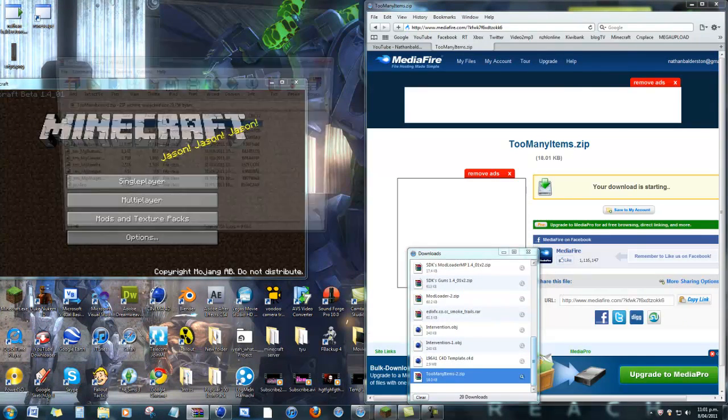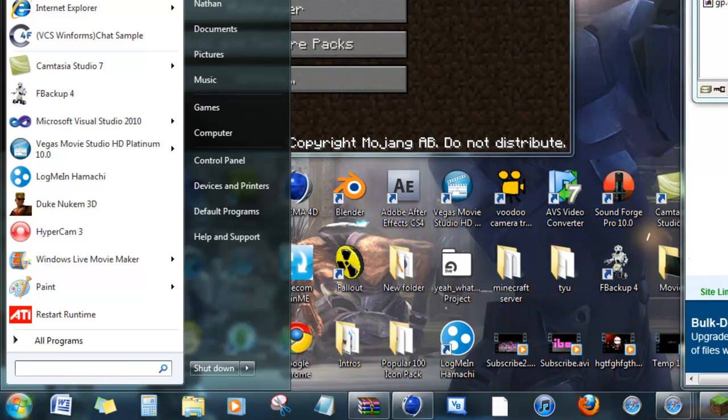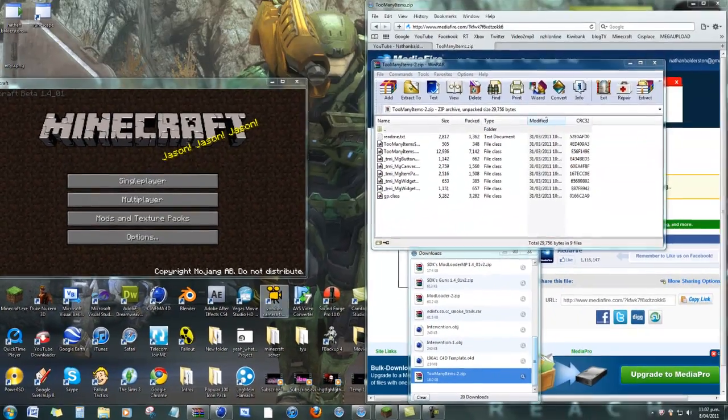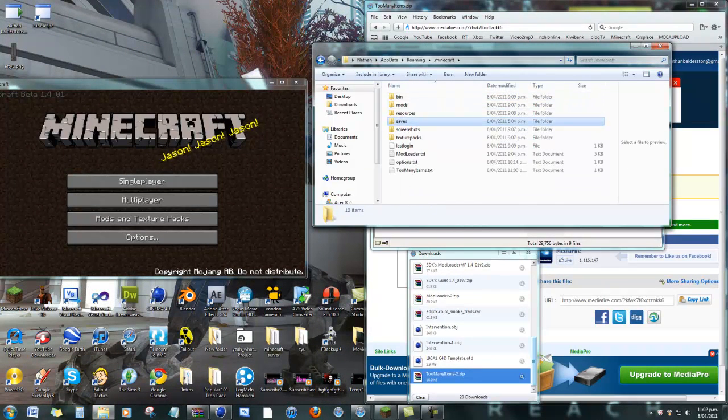It's extremely simple. First up, like in the previous video, open Run and go to the percentage sign, App Data, and press okay. Go to Minecraft, but instead of going to saves, we are going to go to bin.